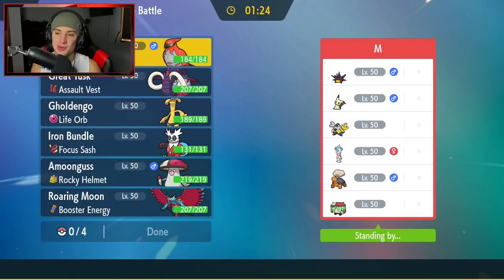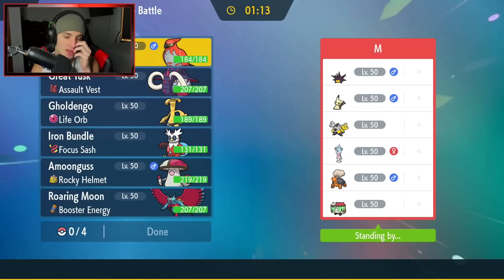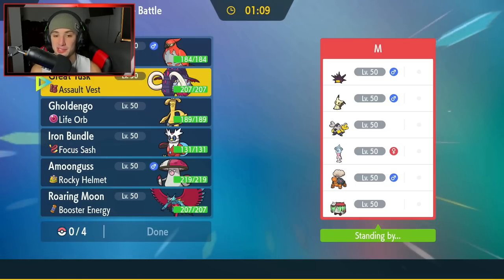First match coming at you guys. Going up against a Trick Room team with Pincurchin, Mimikyu, Iron Hands, Hatterene, Torkoal, and Brute Bonnet. He has two Pokemon that can pop Trick Room — the Hatterene and the Mimikyu — so we're going to have to play to kind of counter that. Goldenghost is chilling here looking like it could do some big damage across the board, so Goldenghost, you're coming in here as a lead.